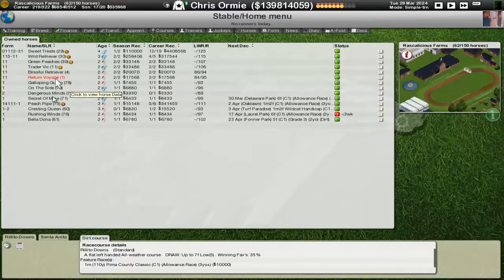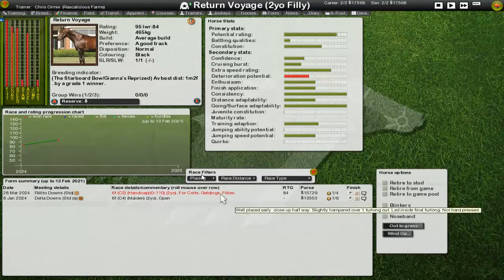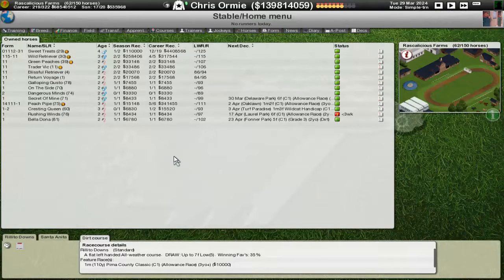A little bit of a worry sometimes on those handicaps, but again we're booking good races for the horses and just keep picking up those wins. We haven't been out of the places so far this season — two seconds and a third. Everything else, the other 17 races have all been wins. Can we continue that?